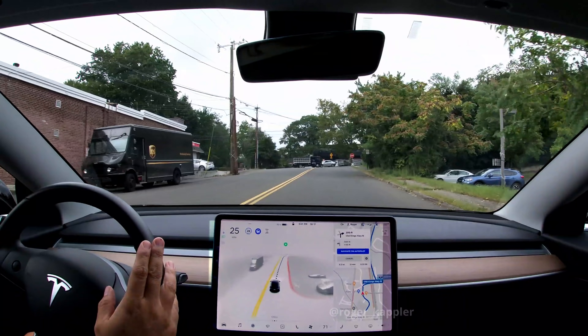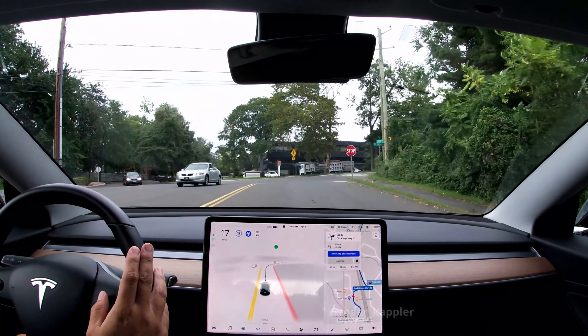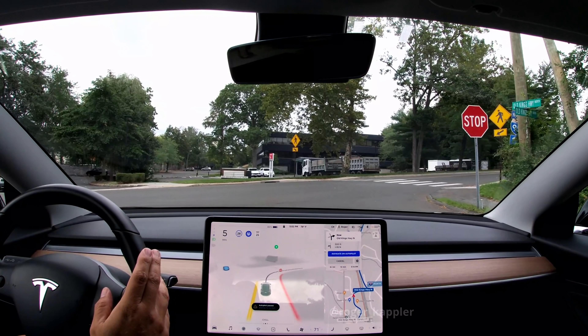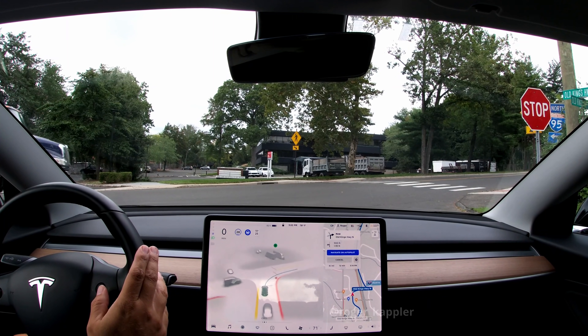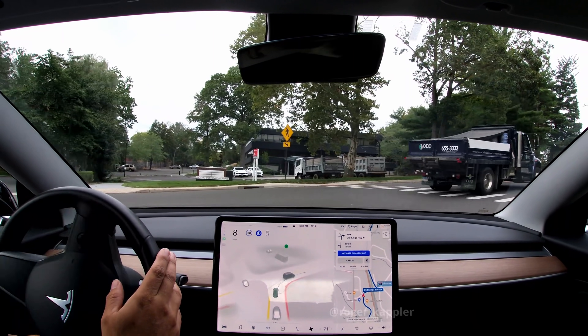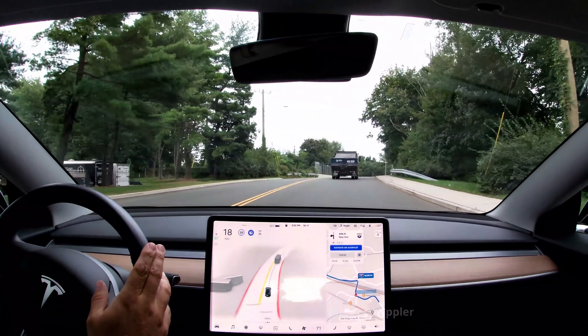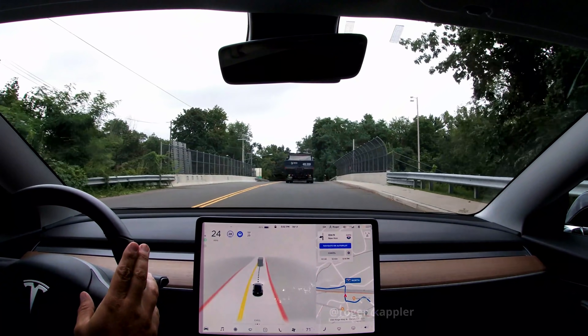The next clip shows similar behavior. At the stop sign again, the car is not waiting for cross traffic to completely clear our path — it starts going when it's actually safe to go, just as a human would. This is really feeling much more natural in version 10 and also 10.01; those two versions are quite similar and I haven't seen big differences between the two yet.